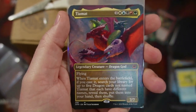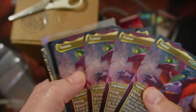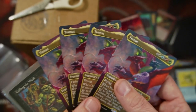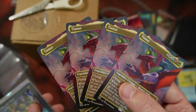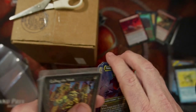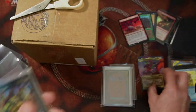These were the full art Tiamats. They were like $22 each. I couldn't pass up buying an extra playset — I know they're reprinting them, but I'm not going to pass up stuff like that. It's just too wonderful, too beautiful, and you never know what you're going to do with them. The flipper in me said to buy an extra playset. I already had a playset, but I bought these knowing they're probably going to go up in value. D&D did not get opened nearly as much as people think, so Tiamat is one of those cards that is going to have some value going forward.